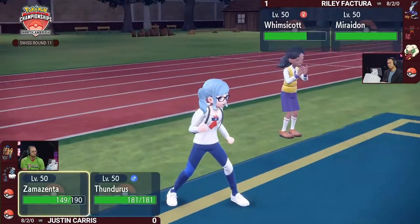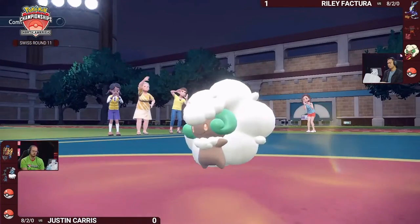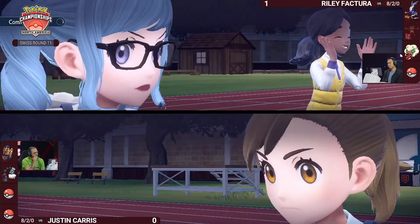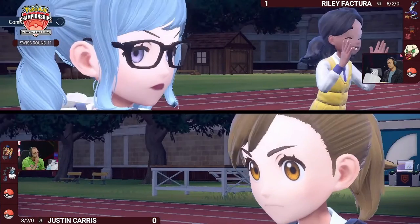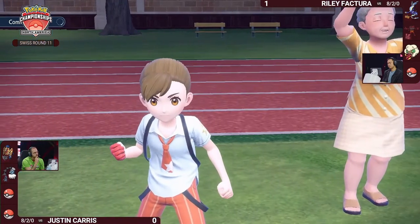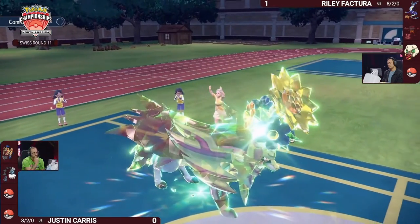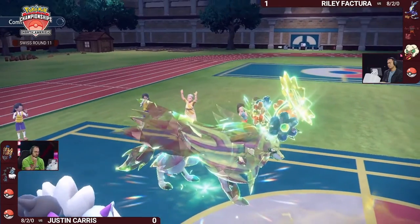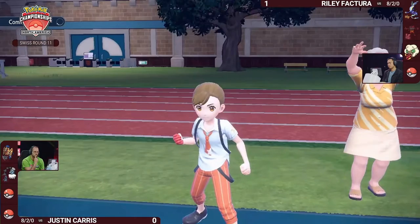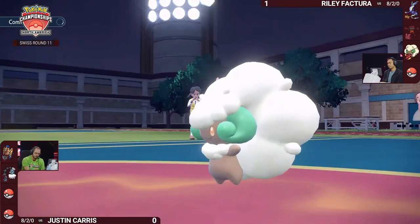Justin's in a pretty good position outside of breaking the Focus Sash. You still have good options in the back. Now that Zamazenta also has that Grass Tera, you have a great way to resist damage from Miraidon — unless leaning into Dragon Pulse, which is the only thing that can hit Zamazenta for neutral damage. If you're using Miraidon in Electric Terrain, you want to use electric-type attacks as much as possible.